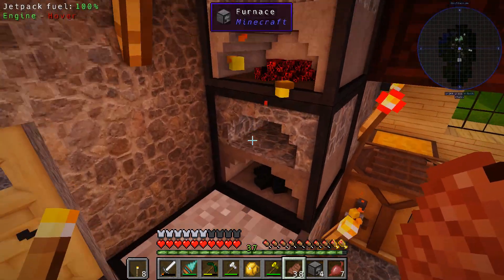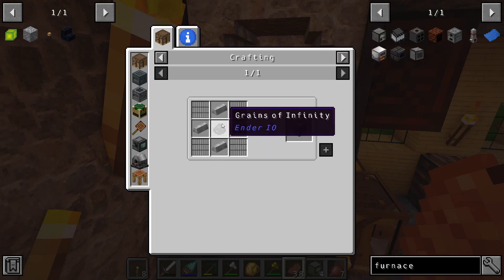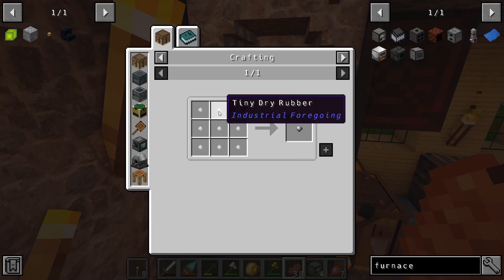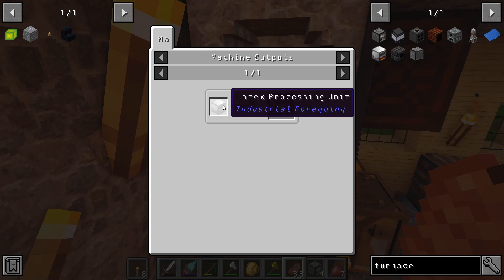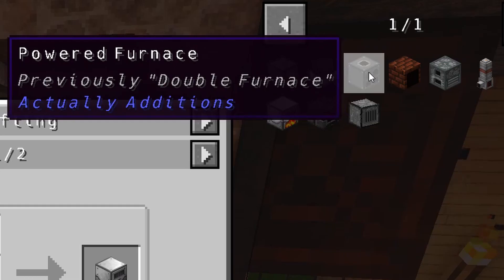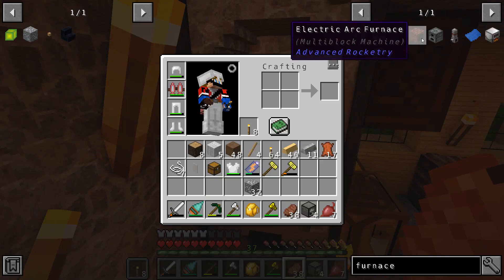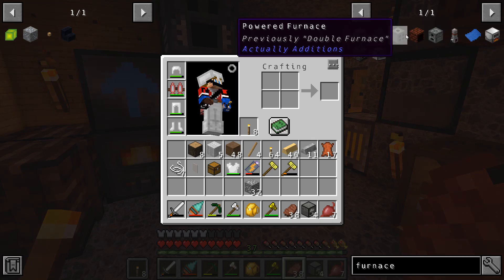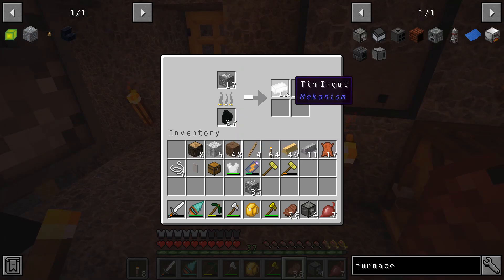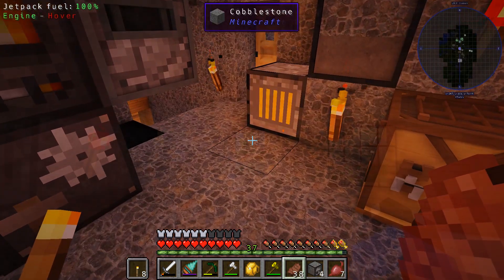Let me check the Industrial Foregoing furnace. It looks like it uses EnderIO stuff to be created, and some plastic dry rubber from latex processing - that's way too much for what I want to do. The powered furnace from Actually Additions looks like a double furnace powered by energy instead. But I don't want to deal with that - I'd rather just deal with the simple one. A little bit of coal, smelt down four different areas, goes a bit faster than the regular furnace. I think we'll make another one of those and that'll be set for the furnace upgrade.